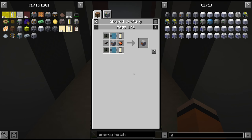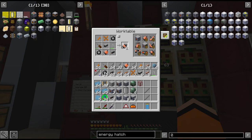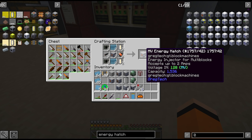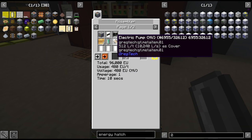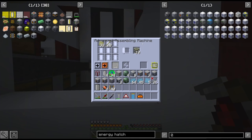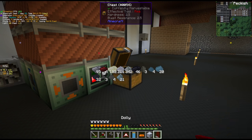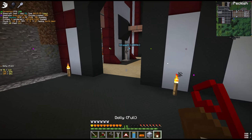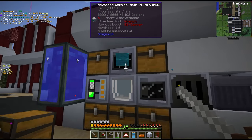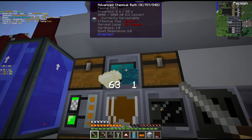The last part we need is the energy hatches - some very tedious crafting but we should have all the components. After a bit of crafting we have our two MV energy input hatches. I was looking at just getting one HV but this is a little bit far to stretch for now. Last part we need for the blast furnace is some more invar casings or heatproof casings. Let's see if we can start to cool off these hot Kanthal ingots. We're going to use a dolly since if we pick them up we get burned. 60 seconds per recipe - this is going to take an eternity.